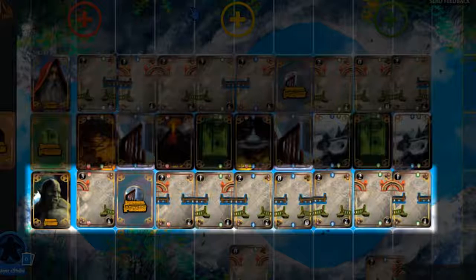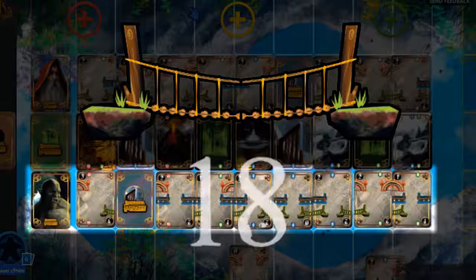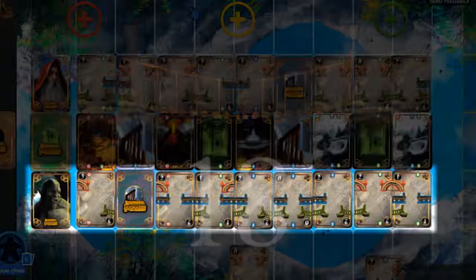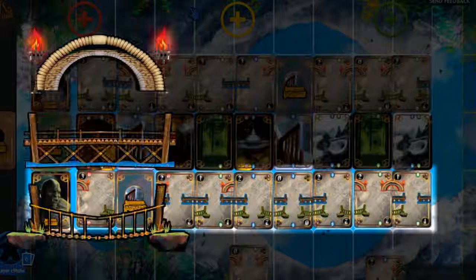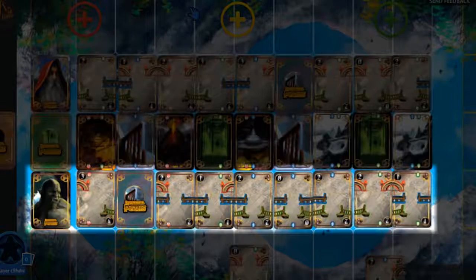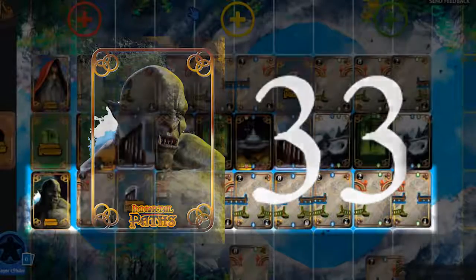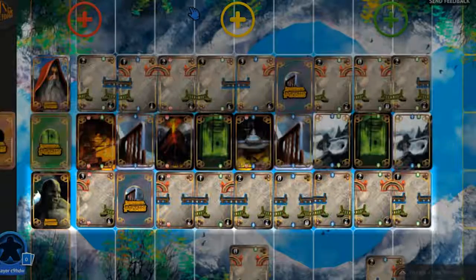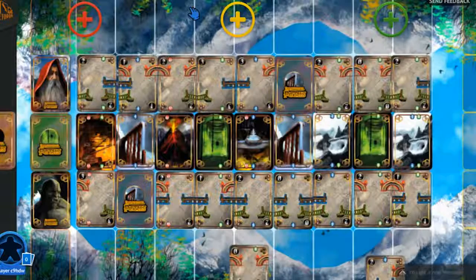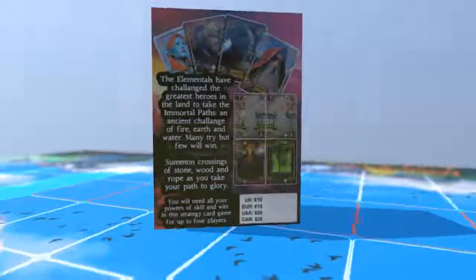Repeat this for the green rope bridge chains — the orc scored eighteen points from the rope bridges. Adding the three bridge scores together of three, twelve and eighteen gives the player a final score of thirty-three points. Once all the player scores have been totaled, the player with the highest score wins the game. Now it is your turn to become a hero of the immortal paths.